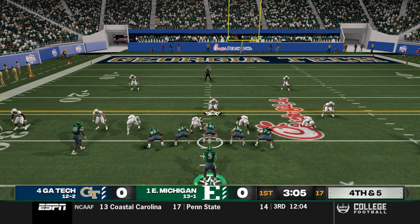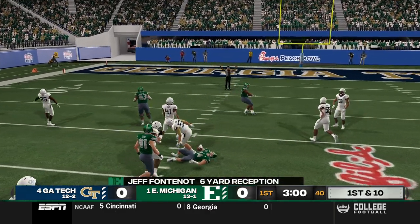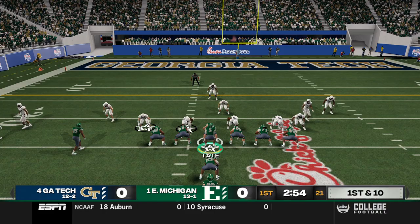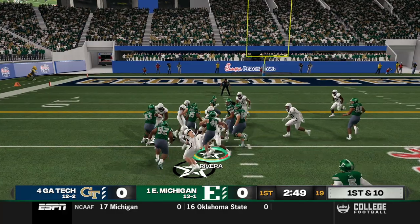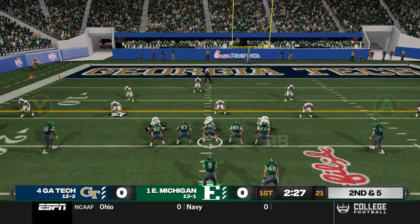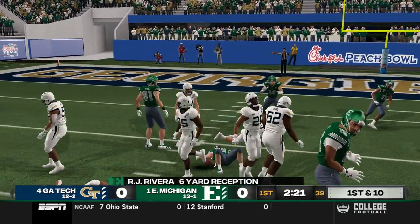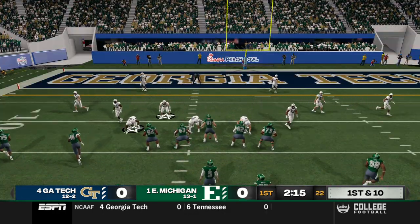Going for it on fourth and five — we use the mid screen, caught by Jeff Fontenot, who gets absolutely leveled but moves the chains for us. We're still out on the field with our offense inside the 25. We hand off up the middle to RJ Rivera, who fights into the red zone, and we continue these screen plays — the mid screen for the running back — he's got open space and it's completed.